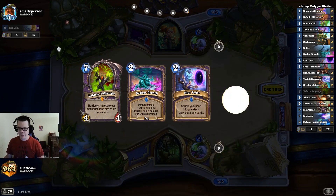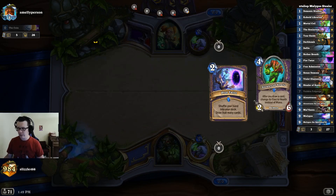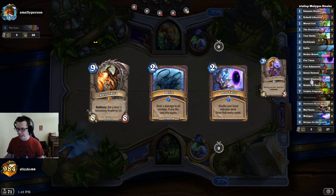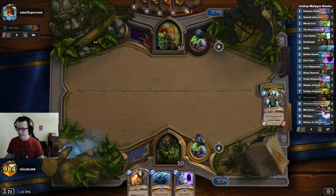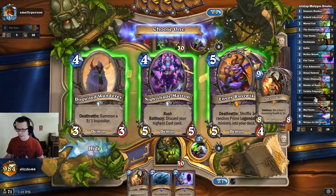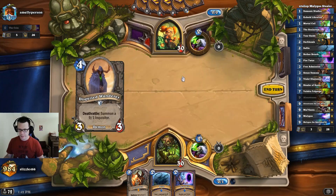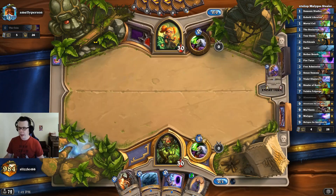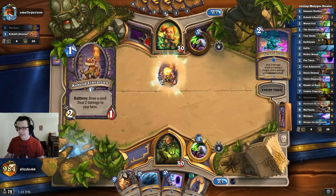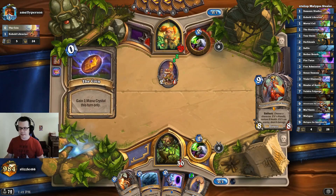It has the same initial start as the Stealer decks where you play Stealer of Souls and Plot Twist, get a minion down that gives you immunity such as Violet Illusionist or Mal'Ganis, but this time you play Malygos, then original Alexstrasza. You throw a bunch of Dark Bombs and Nether Breaths at your opponent's face, and if that isn't enough, you finish them off with Alexstrasza the Lifebinder.